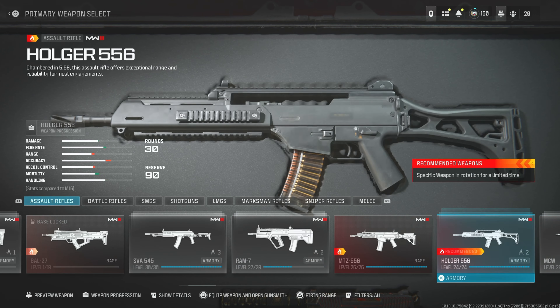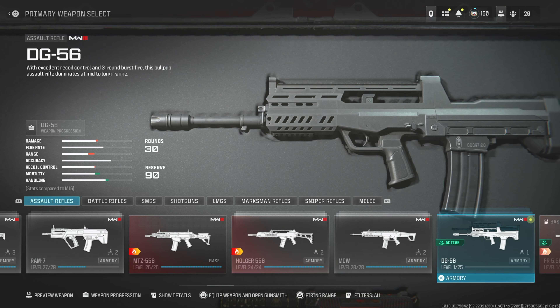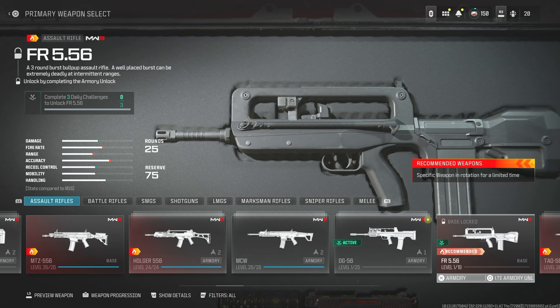That's where I was messing up, because I played like four games and got way over 30 kills, but I didn't get any points toward the challenge because they want a three round burst. So you see where it says three round burst — blow up, assault rifle — you use that.